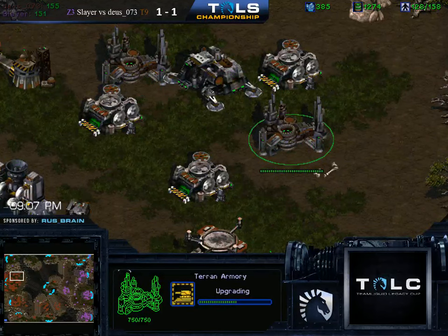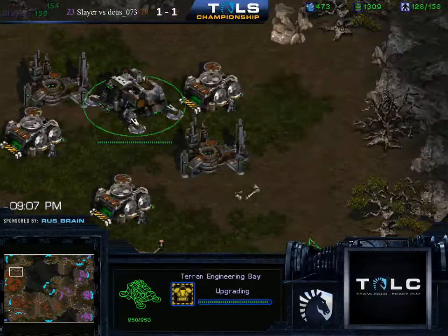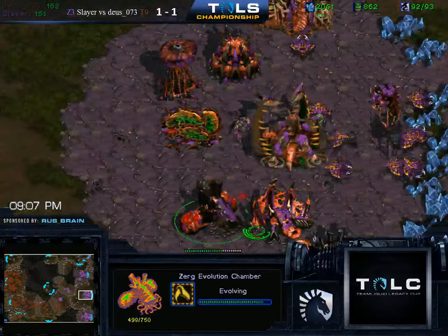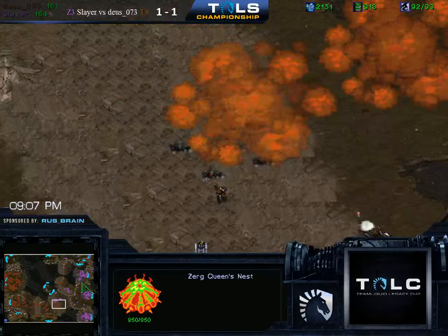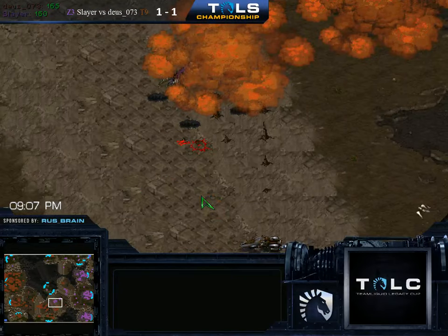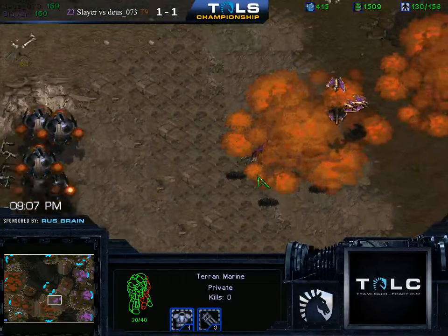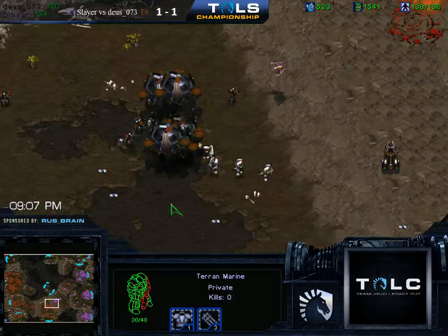He also has to be slightly careful that there's no drops in his base — Heartbreak Ridge is notorious for being annoying to defend drops in your main. There are hydro upgrades coming as well. That makes sense because of the mech switch. And a few more units can get picked off at the front by these Lurkers. The main problem for Slayer right now is that he has a little bit of a tunnel vision problem — he's just trying to push through one area, not expanding at the same time or sending Zerglings around the other way.